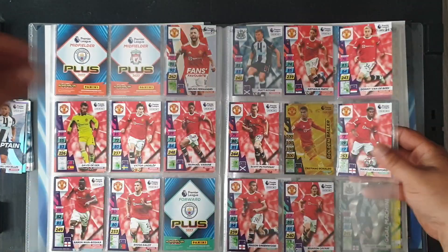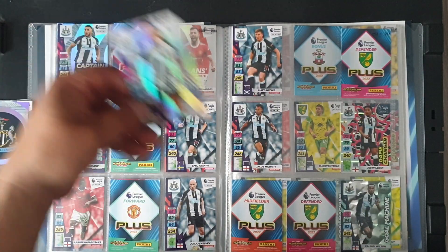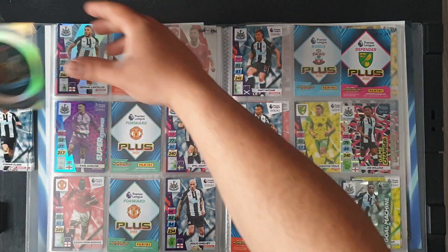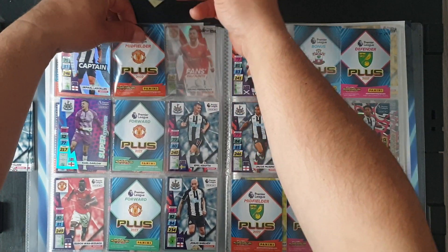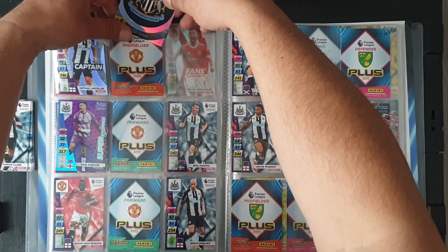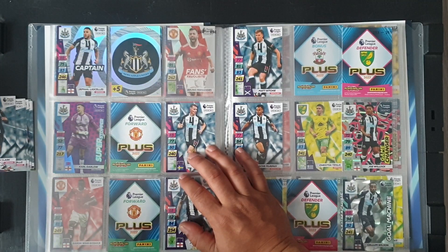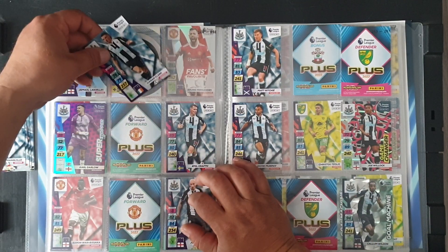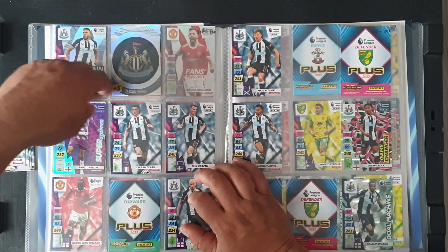We jump to Jamal Asilis but we don't need him. Newcastle United can get their crest at 245. Clark at 248 right in the middle here. We do have the goalkeeper. Kraft now. Number 251 down here, Javier Manquillo.